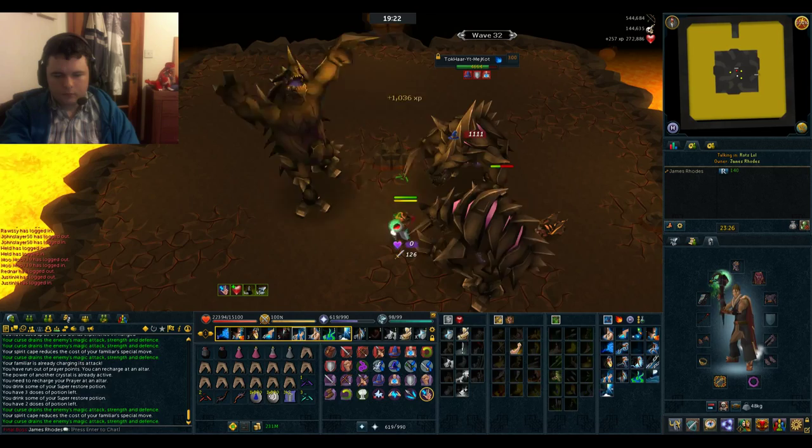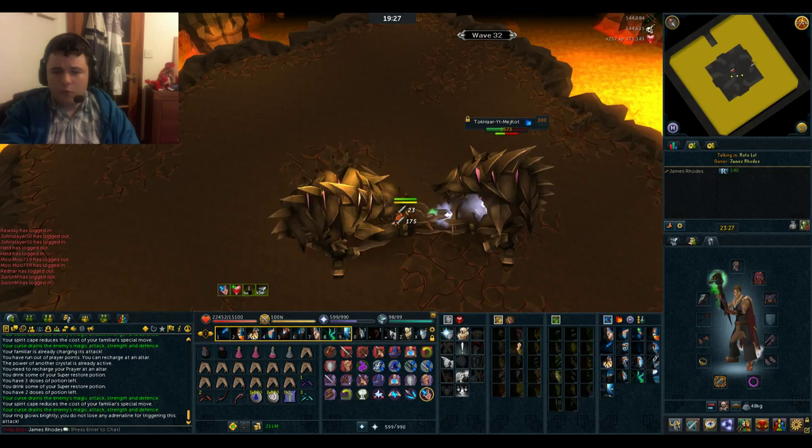Waves 31, 32, and 33 - it's four rangers, four melee, and four mages respectively. Very easy waves. And then you'll enter another cutscene.